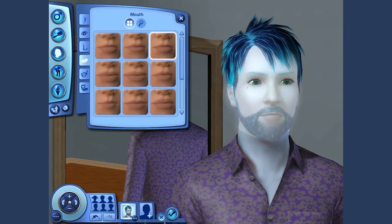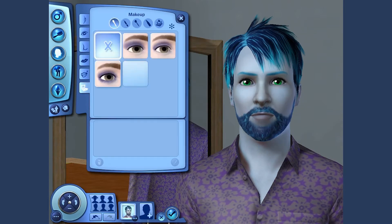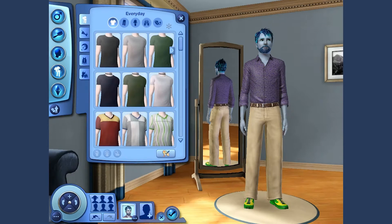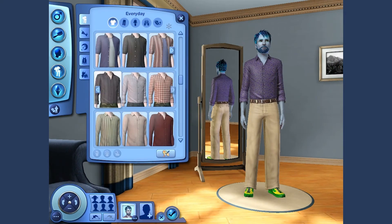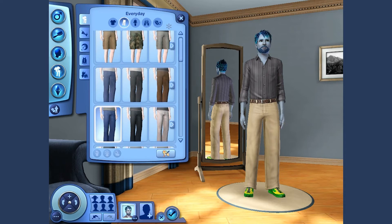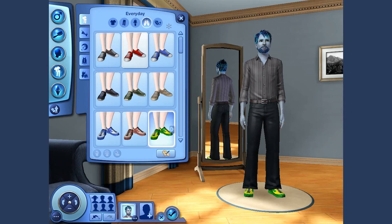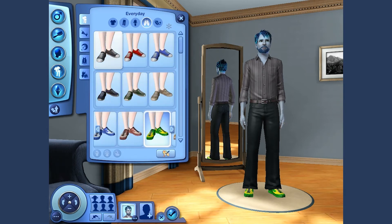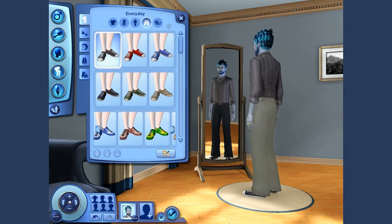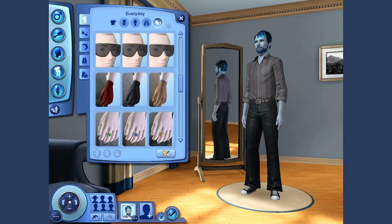Mouth — yeah, there we go. Pouty bottom lift, awesome. Take out the beauty mark — hate the beauty mark, don't like it. Freckles are not blue, so we're not going to do that. No makeup, don't think he needs any makeup. For the everyday wear, I think I want to go for more of a formal look. For the pants, I like that belt a lot better. Then we'll throw these shoes — he's got some weird shoes, so we'll throw on something a little more casual with the formal. Oh, that looks good. He's got a ring on — don't like the ring, let's get rid of that. Perfect. Oh man, that's awesome.